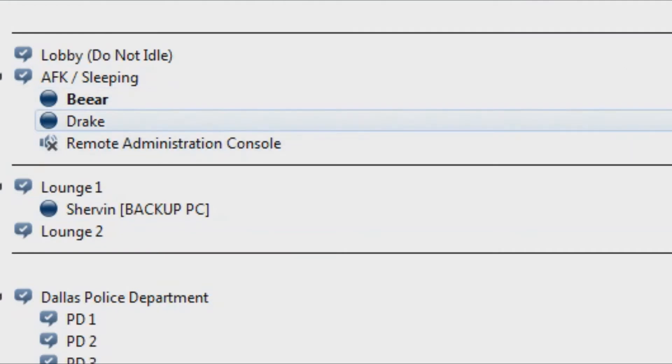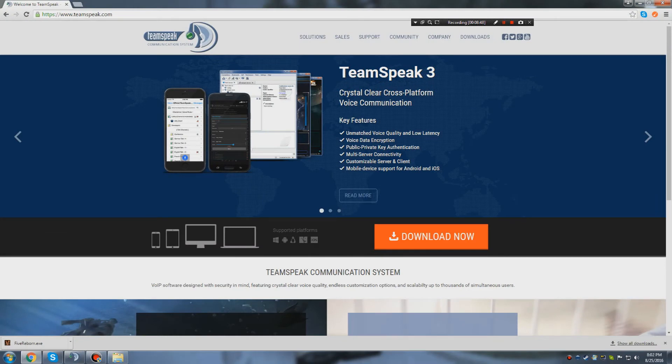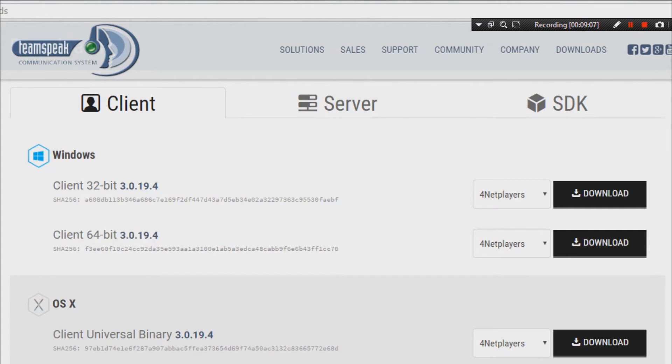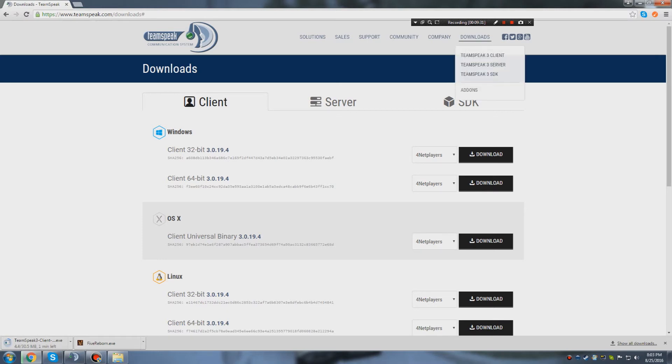I already have TeamSpeak open here. I'll put the link in the description of where to download it, along with everything else step by step. Once you hit download, it should give you the option — if you're on a laptop I'm pretty sure you click 32-bit, and if you're on a desktop it's 64-bit. I'll show you what the download looks like. It should take a couple minutes or seconds depending on your internet speed.